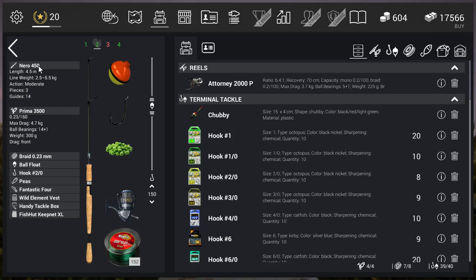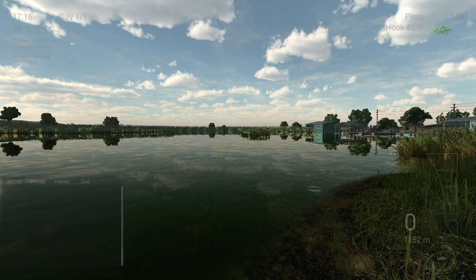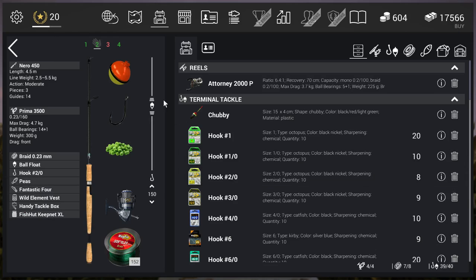I'm using the Narrow 450 rod because even if you strike a little too soon or a little too late, it still works to catch a fish. For the reel I'm using the Prime 3500, but as you can see the max drag is 4.7 kg. I did catch the 9 kg trophy with it, but with drag set to 1 or 2 — otherwise it would break. The depth I'm fishing at is 150 cm, which is around 60 inches. I tried 170 and 140 and those work too. Carp are bottom feeders so you need to be just slightly above the bottom — that's the main thing.